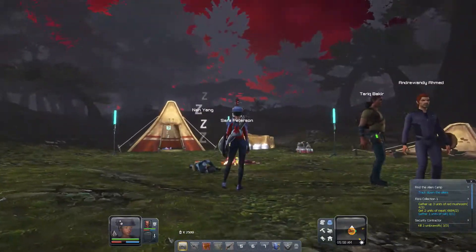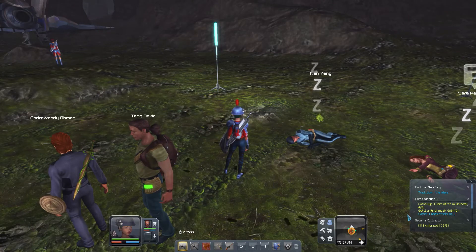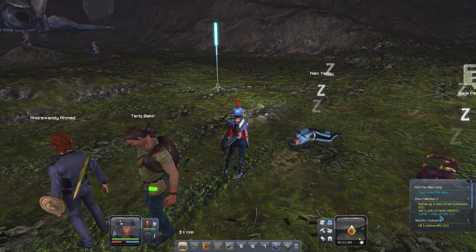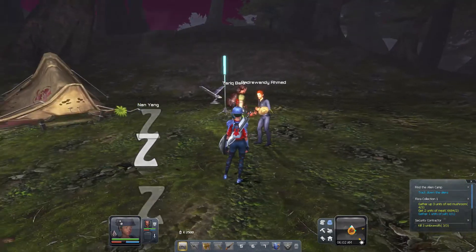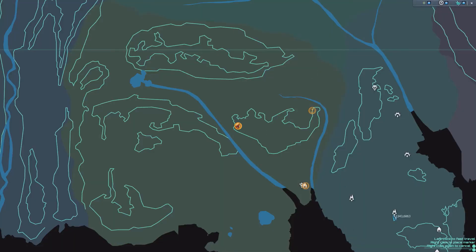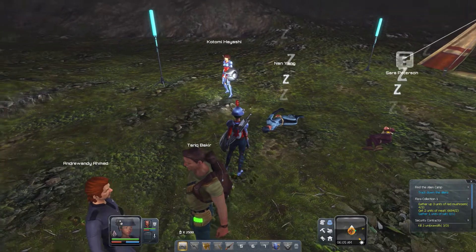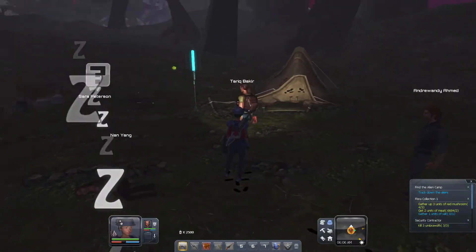Hello ladies and gentlemen, welcome back to Planet Explorers. Off-camera I went and found some red mushrooms, and I looked up what you needed to get salt. Apparently it's not something you can find, harvest, or create — it's something you can only get from Gertie. Gertie is way over there and I'm way over here, so they're gonna have to wait for their salt.